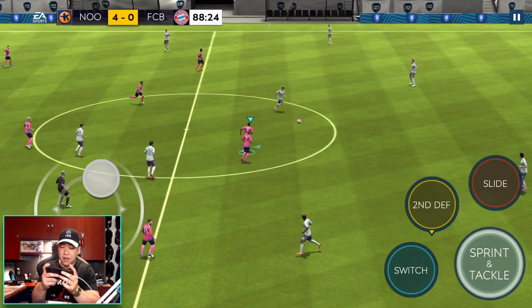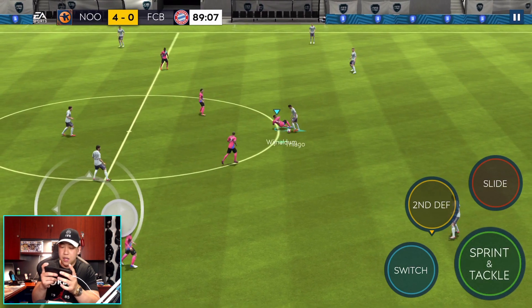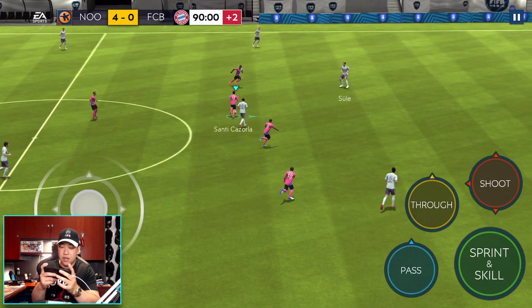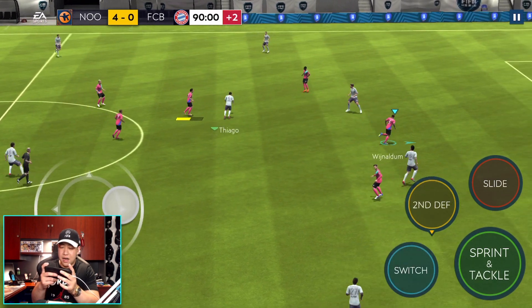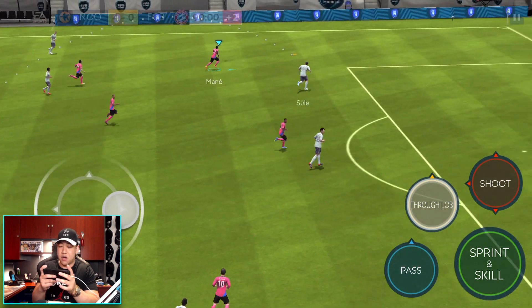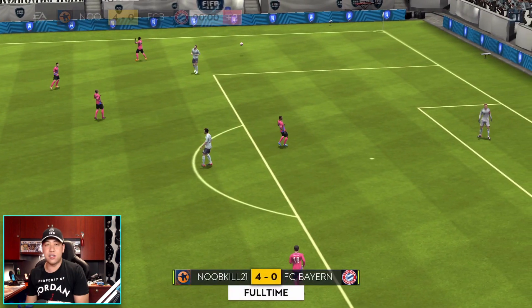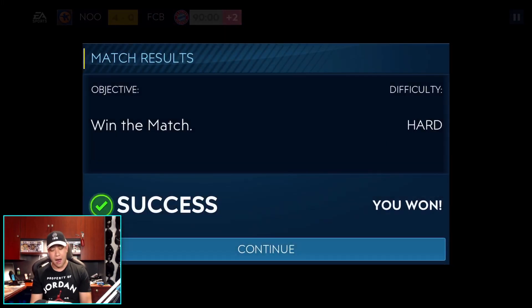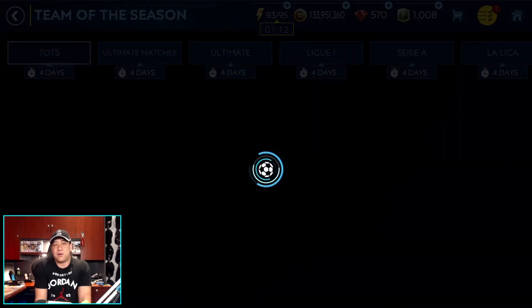That slide tackle didn't work out. Wijnaldum — let's go! Mbappe is going to fight for that, he gets tackled. We're going to give that up — we messed that up. The ref's going to call the whistle and he does. So only four goals there. Let's jump into a versus attack match and see what we can do. I wasn't really trying too hard — there's not really much to try anymore.